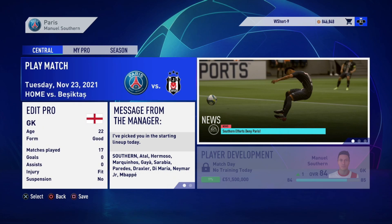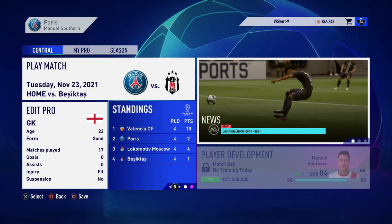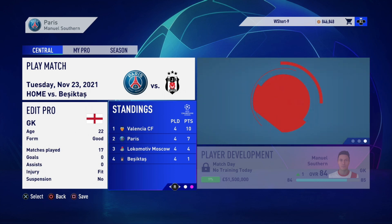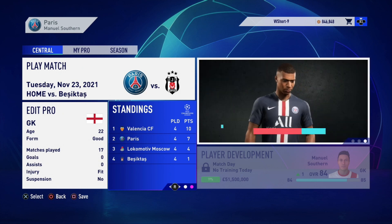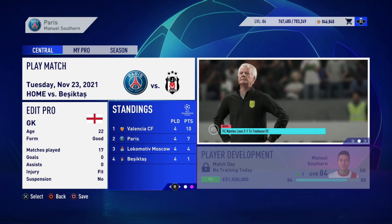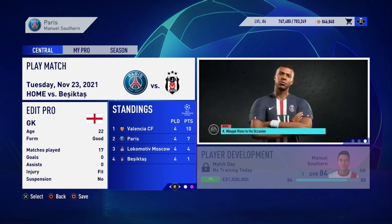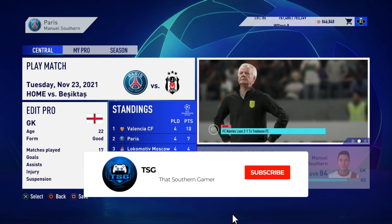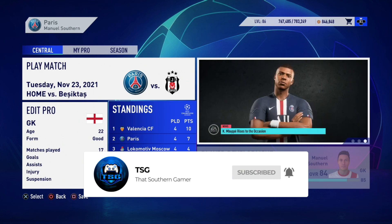Next up we have Besiktas, back to the Champions League. If we win, we will pretty much be through, providing Valencia either draw or win against Lokomotiv Moscow. It's a very important game — if we lose and Moscow win, it comes down to the last game, so we want to win this one against Besiktas. I'll start the next episode off with that. Remember, if you want me to play any other games, start another series, comment it down below. If you did enjoy the video, please leave it a like and subscribe if you're new. I really appreciate all the support — I'm TSG, goodbye!